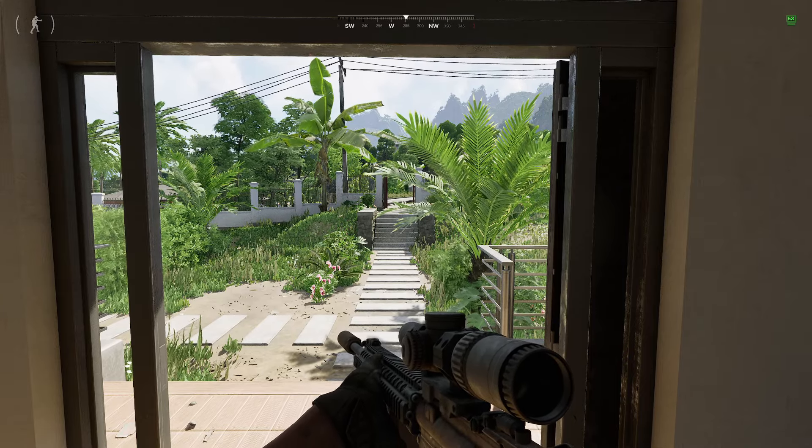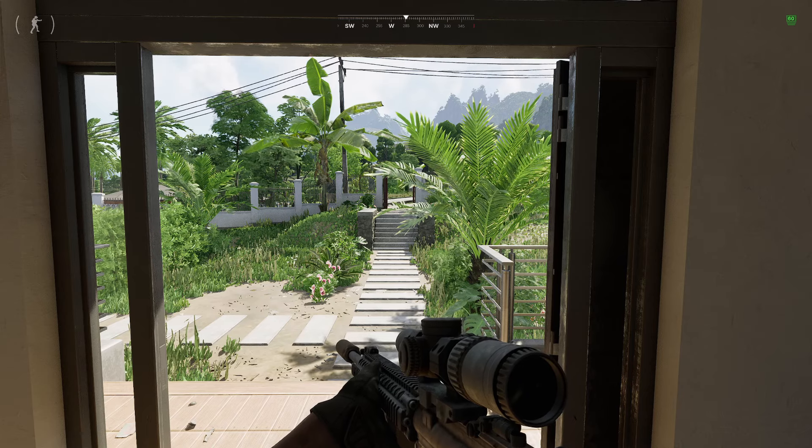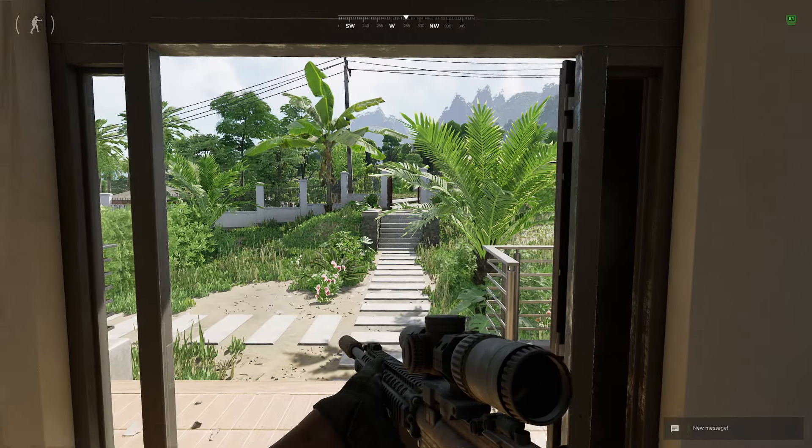What is up everyone, welcome to the video. Blacklight here with another Greyzone Warfare Task Guide for Celebrity Crash. Today I'm going to be showing you where it is in Midnight Sapphire — it is the south-east most Villa, 174165.